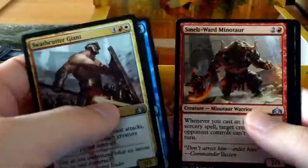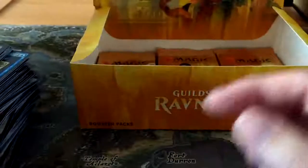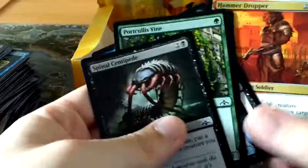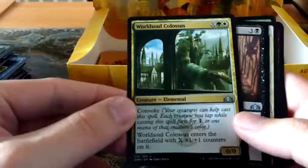Thought-Bound Phantasm, Smelt-Ward Minotaur, and another Dawn of Hope - so we'll certainly see a couple duplicates. They're not the best duplicates but it's always good to have duplicates especially when you're building decks. The World Soul Carcass - I believe this had a Return to Ravnica variant as well, it was like an 11-11. And then Legion Warboss, the Goblin who doesn't give up.